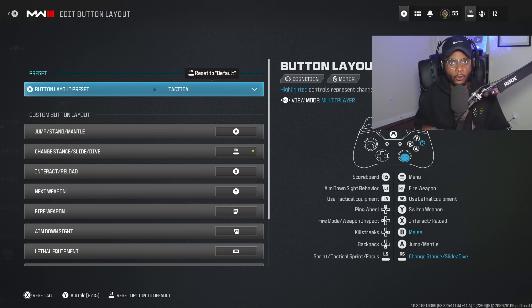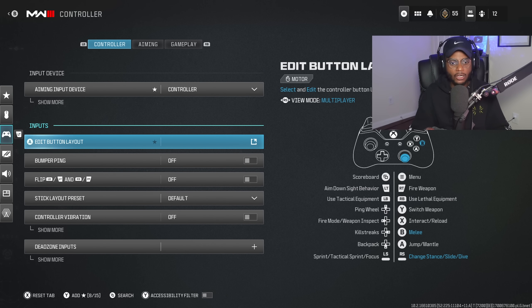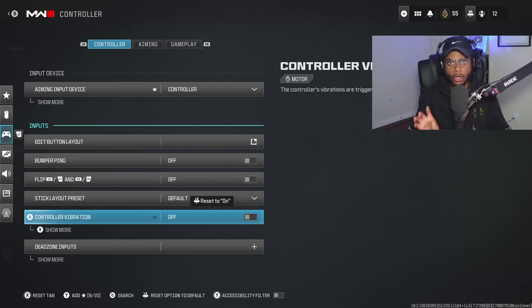Tactical allows you to remap your crouch and prone button, so you can drop shot and get button coverage by just pressing down on the right thumbstick, which is going to help you out tremendously when staying alive. This is super important here in Modern Warfare 3 because the time to kill is a little bit slower — you can seriously mess up your opponent's aim accuracy and win more gunfights doing so. I highly recommend shutting off your vibration if you are struggling with long-range engagements. You don't want any unnecessary controller movement, and vibration, for me at least, messes all that up.